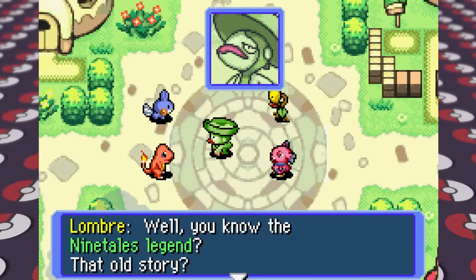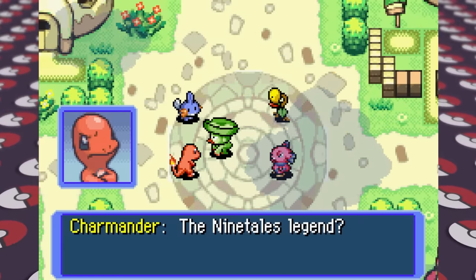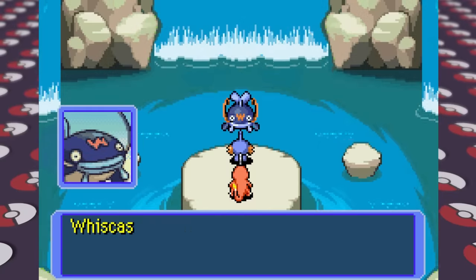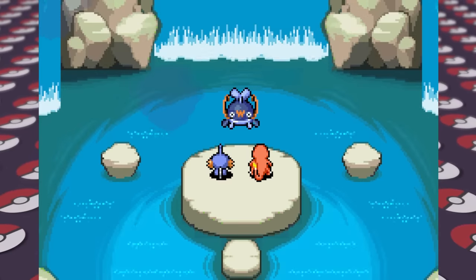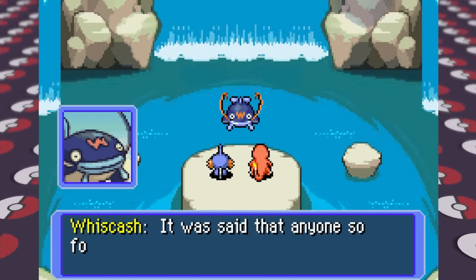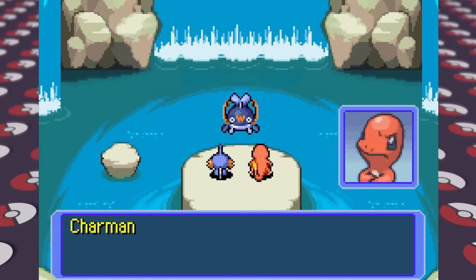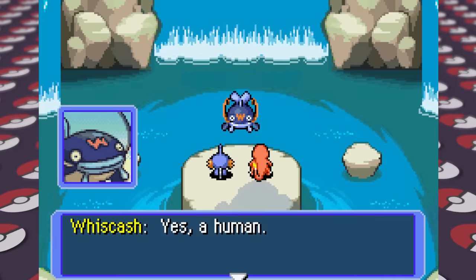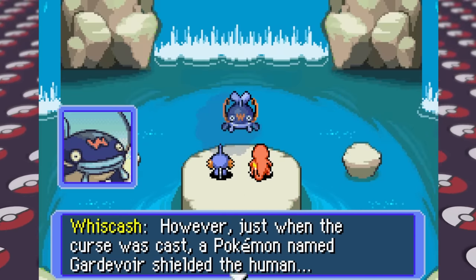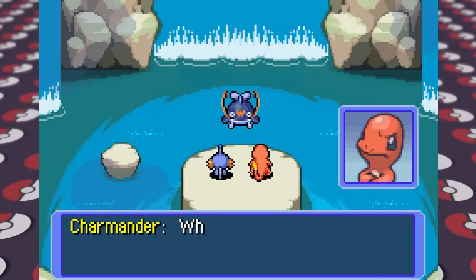When we return home we learn more about the legend of the Ninetales curse — it goes something like if you grab one of Ninetales' tails you'll be cursed for a thousand years. Apparently this did happen to a human, but a Pokemon sacrificed itself to Ninetales to save its trainer from the curse. That Pokemon was a Gardevoir, and sometime later Ninetales decided to punish the trainer anyway by reincarnating the trainer into a Pokemon — which sounds a whole lot like the situation we're in right now and would explain why we see Gardevoir in our dreams.